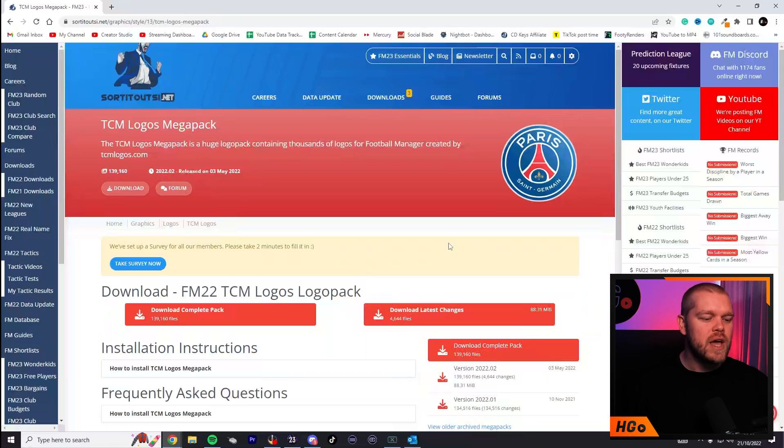It's quite a big file — there are over 139,000 club logos here. It gives you the large logo you'd see on a profile screen but also the tiny one you'd see on league screens. If you've never downloaded it before, download the complete pack here. They also add data changes which you can download here as well, but I'd suggest downloading the complete mega pack first.